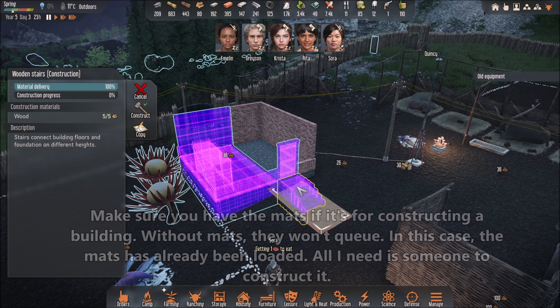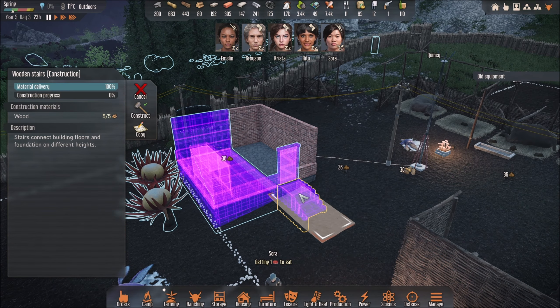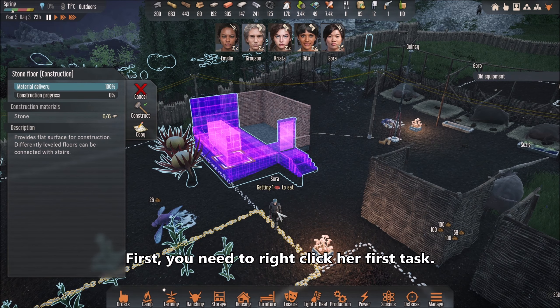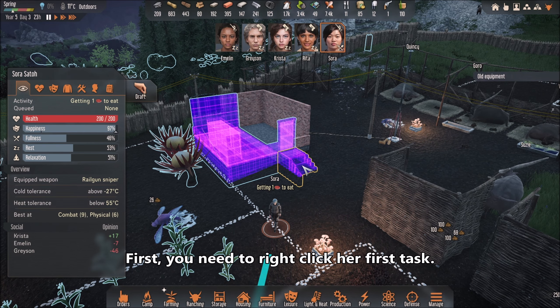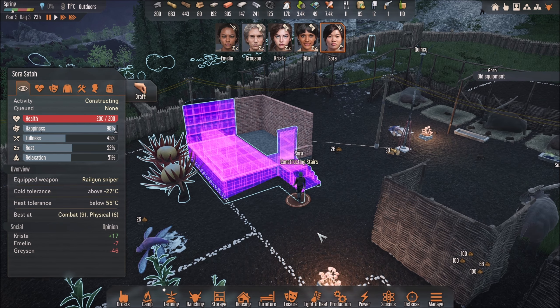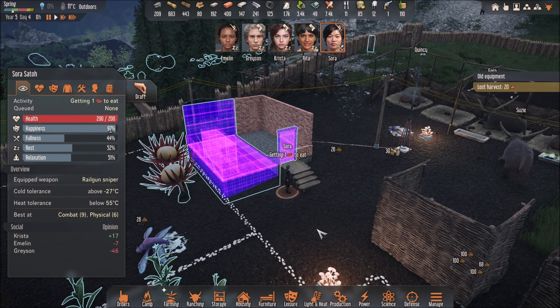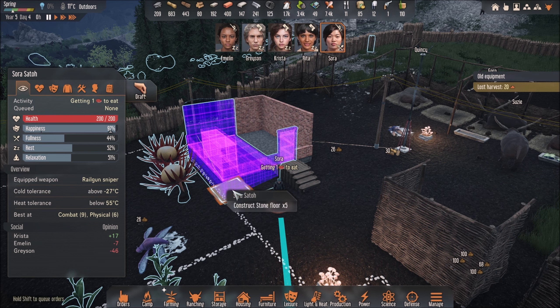Right now I want her to construct one item — she's on her way to go eat. So I want her to build a door and build this right now. I'm gonna right-click this one time, hit construct, and she's gonna go and construct it. But after that she's gonna leave and I don't want her to leave — she's gonna go do something else.